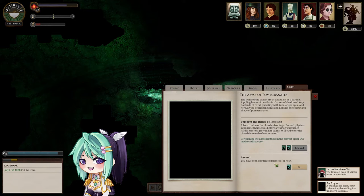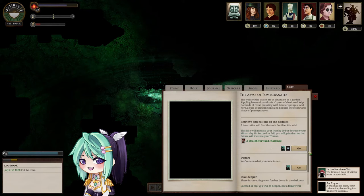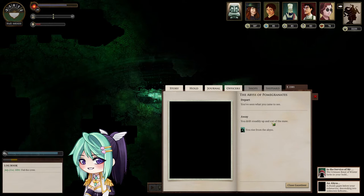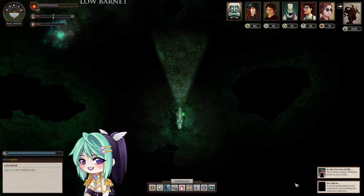You have seen enough of darkness for now. Rising — with every meter climbed, you feel the probability of you meeting an untimely death decline, from absolutely certain to just likely. Let's depart. You drift steadily up and out of the maw. You rise from the abyss. Let's go to Low Barnard.